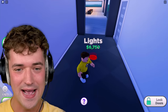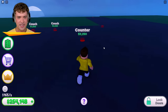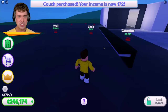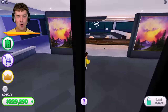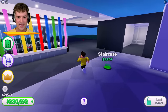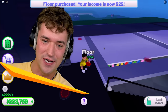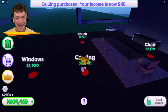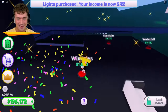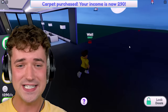A few moments later — there we go! What is next in here? A counter, a couch — we're just speedrunning right now. We got lights! Look at how cool my mansion is now, this is great looking. I can add a staircase — no way, we got a second story already! We're just unlocking everything. I'm making so much money now! I told you guys we'd be breaking the game! A lovely fireplace with lamps and carpets — this is starting to come together!